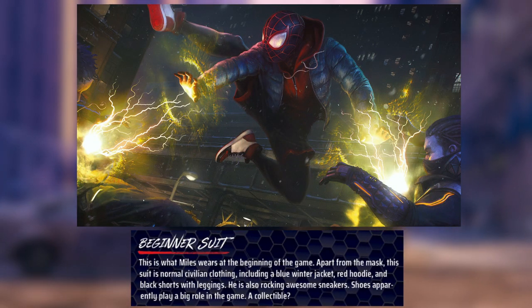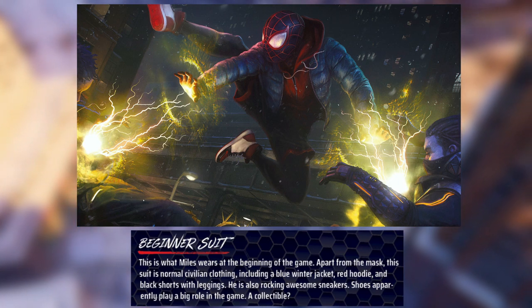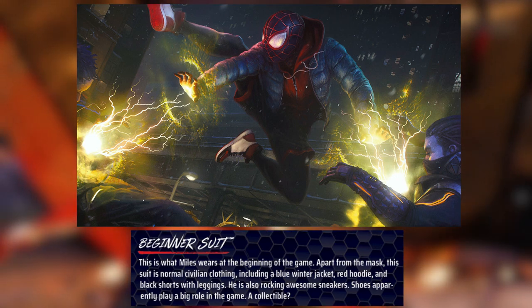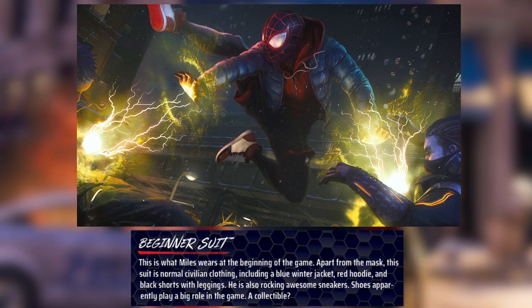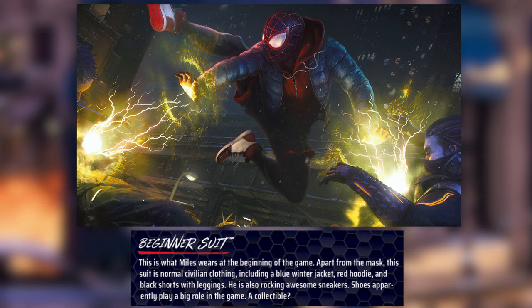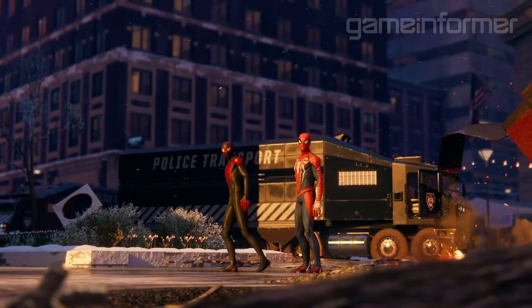This is what Miles wears at the beginning of the game. Apart from the mask, the suit is normal civilian clothing, including a blue winter jacket, red hoodie, and black shorts with leggings. He is also rocking awesome sneakers. Shoes apparently play a big role in the game. And look, here's the thing — there's no Nikes, you know what I'm saying?